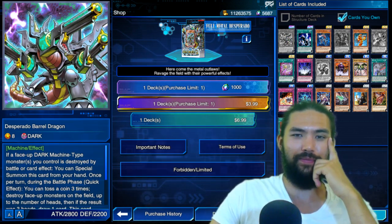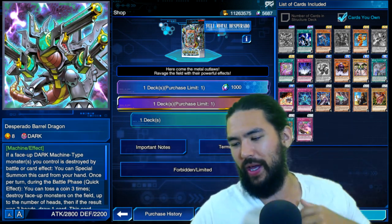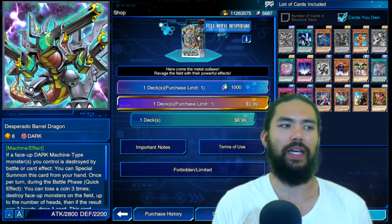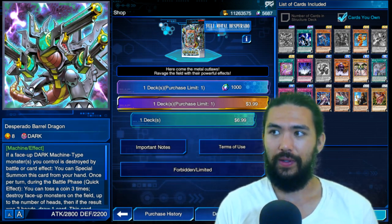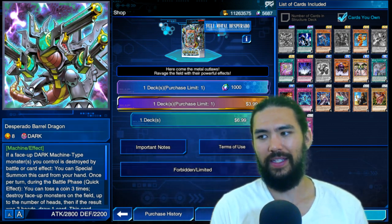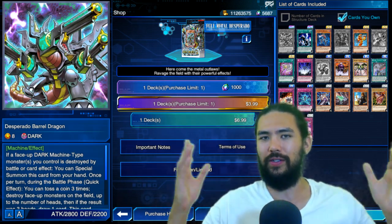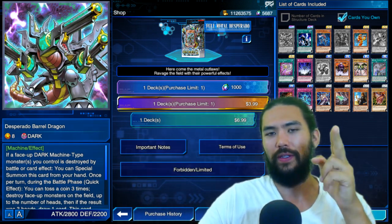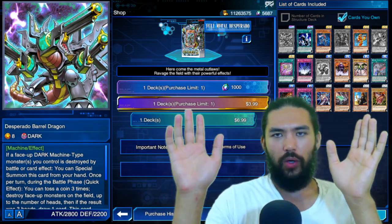I know, I said Cyber Dragon EX Structure deck — Cyber Dragon has no engine, Cyber Dragon has no support, Konami's gonna bump that up with an EX Structure deck this week. I was right about the timing, I was wrong about the contents of the EX Structure deck. This is why I don't try to predict the decks, because Konami will just throw whatever out there, and if it's too strong, they can just hit it on the ban list within potentially a month.